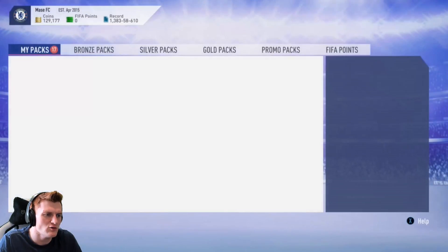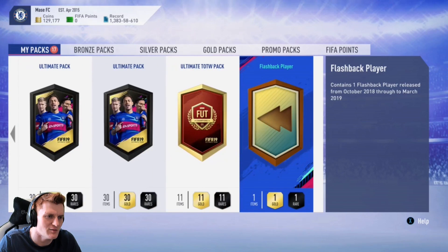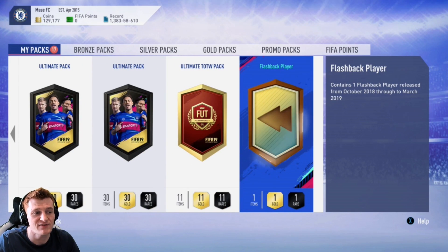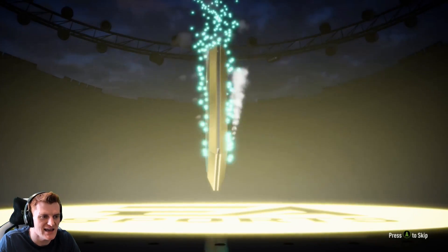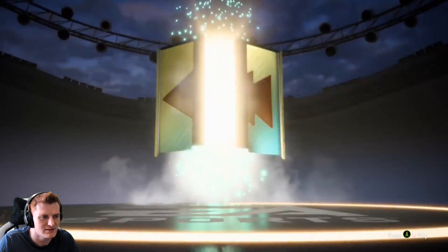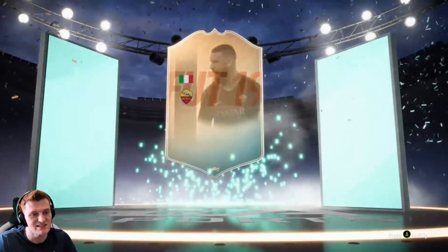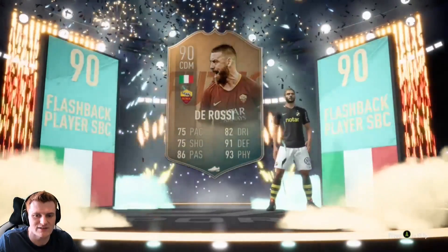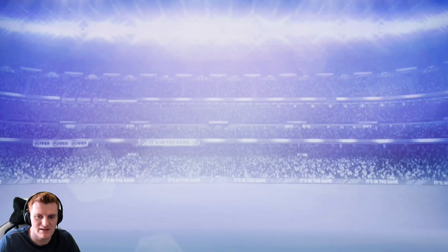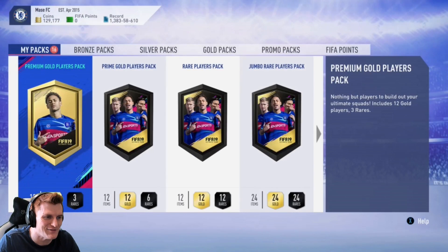Time for the big ultimate Team of the Week pack — fingers crossed we're going to get something absolutely unbelievable. He's also going to let us open his flashback pack, so we'll do that first. Here we go — it's De Rossi. Very nice! As long as he doesn't already have him, that is a very, very good one to get. He says in the chat he will take it. De Rossi from the pack — very nice.